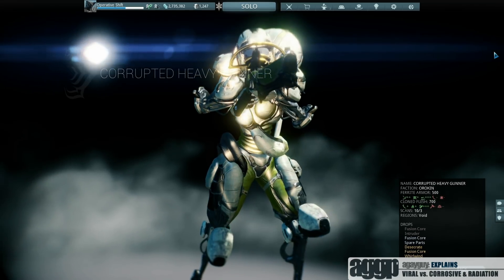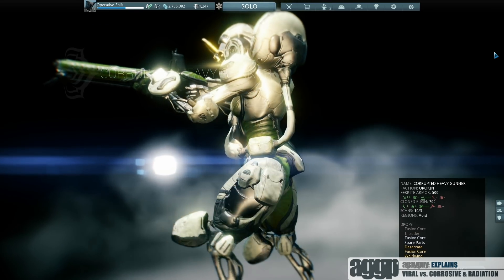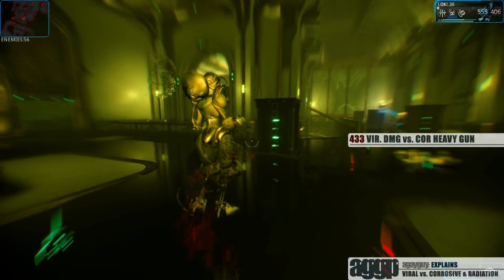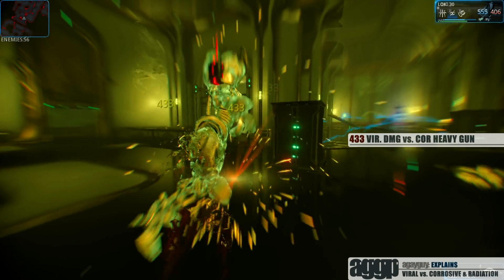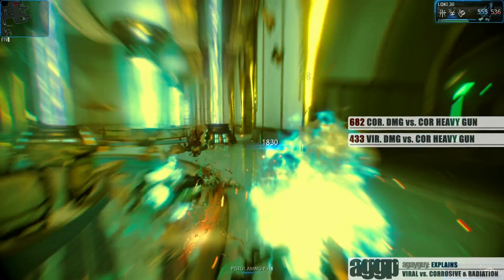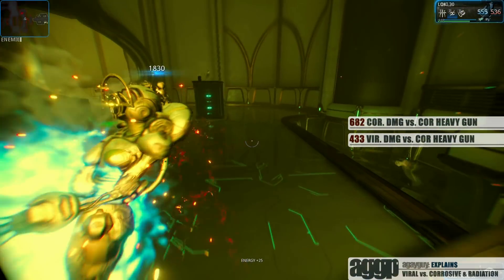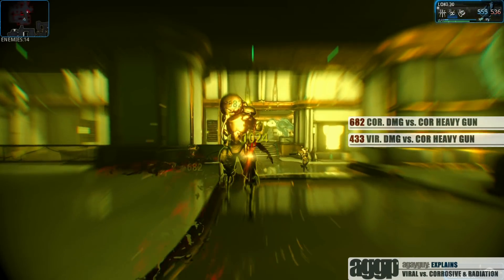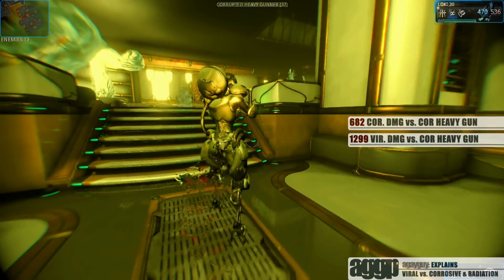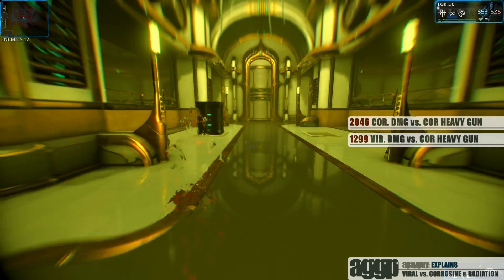Now let's take a look at something a tad bit more stompy. The corrupted heavy gunner is supposed to have a 75% weakness to viral and corrosive, so let's jump in with a pair of Fang Primes. In the first set, we can clearly see that viral damage deals a consistent 433 damage per strike to a level 34 corrupted heavy gunner. On that same gunner, when we equip the corrosive elemental combo, we're doing 682 points of damage, which puts us ahead by almost 250 points per strike. But what we have to remember is that every time you hit the melee key, the Fang Prime actually strikes the enemy 3 times. So viral would do 1,299 points per press, while corrosive would do 2,046 per press, putting the corrosive build ahead by almost 750 points.